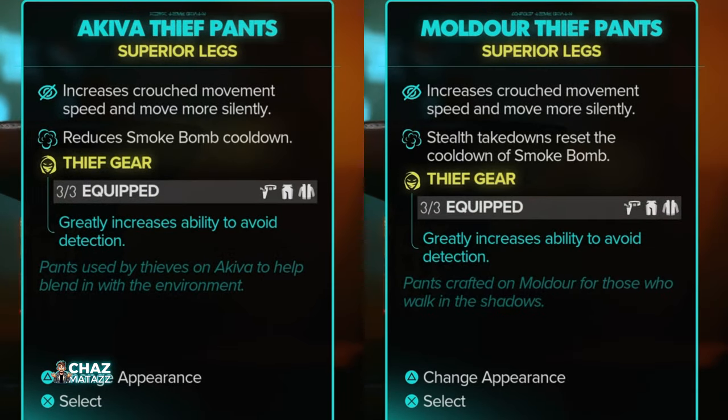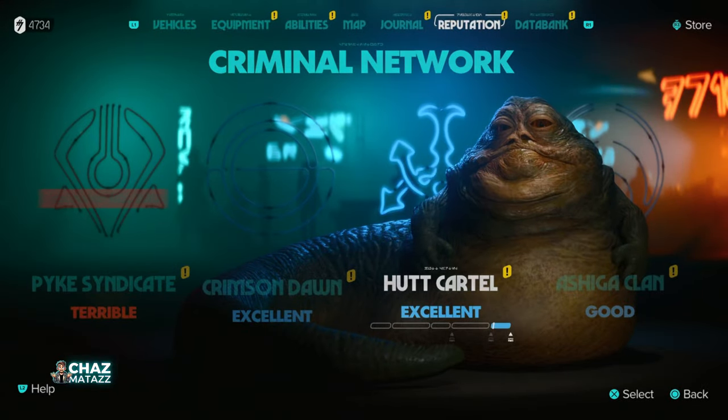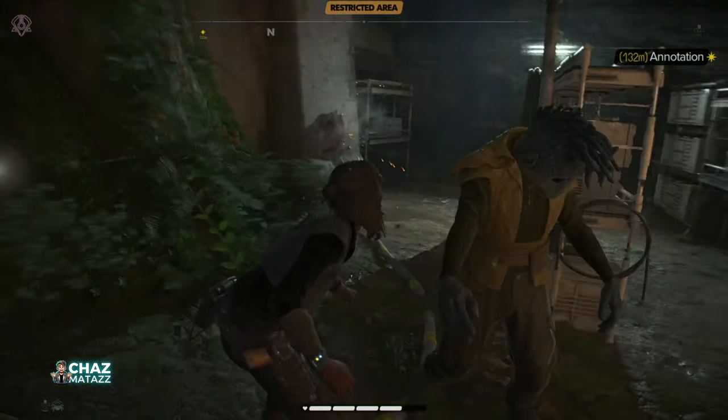The Akiva set is one that's probably easier to get if you're working with the Pyke Syndicate, whereas the Mulder set is going to be better if you're working with the Hutt Syndicate. But since the set bonus can be achieved no matter which combination of vest, belt, and pants you use, you can use whichever combination of items is easiest for you to get.